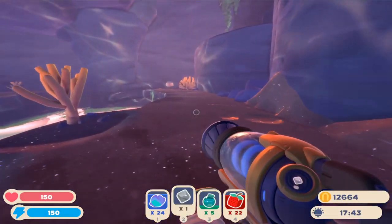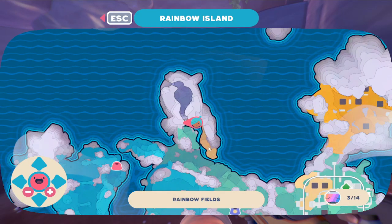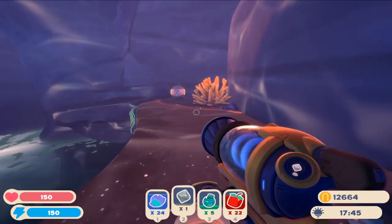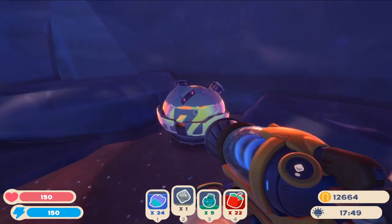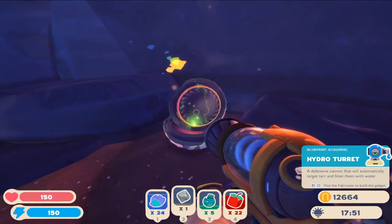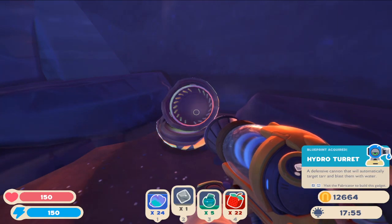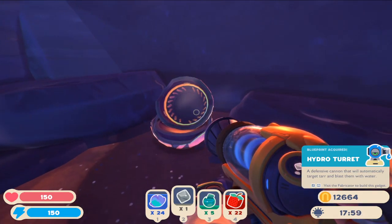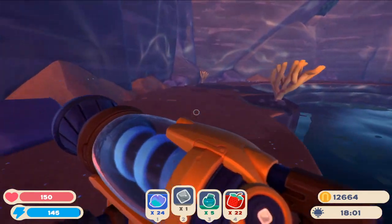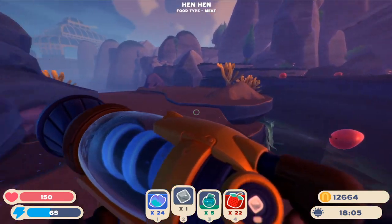Here's the next one, right up here. You just jump across, land on that, come up here, all the way over to here — and boom. Hydro turret: a defense cannon that will automatically target tar and blast them with water. Nice.